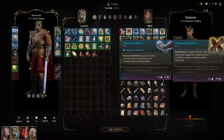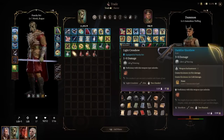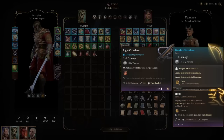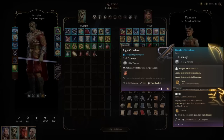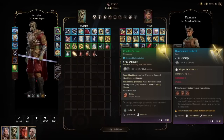The Swordmaster Gloves give proficiency with shortswords, longswords, and greatswords, plus a +1 bonus to melee attack rolls. A flat bonus to attack rolls is great, especially for Great Weapon Master users. The Darkfire Short Bow is my go-to stat stick for non-bow characters — it grants resistance to both fire and cold damage, and comes with Haste once per long rest. That combination on one item is really strong and I'm surprised it's only a blue-rarity item.